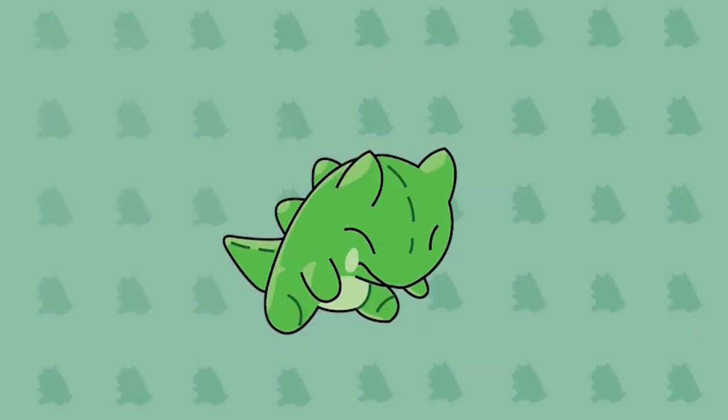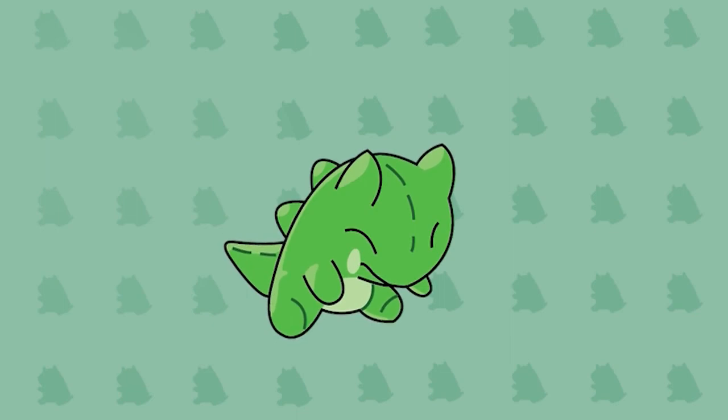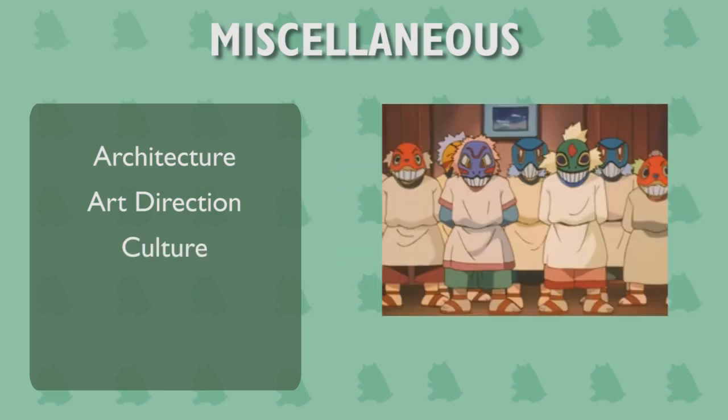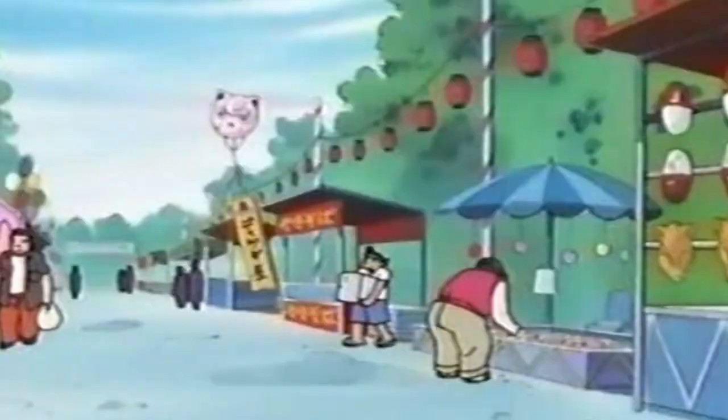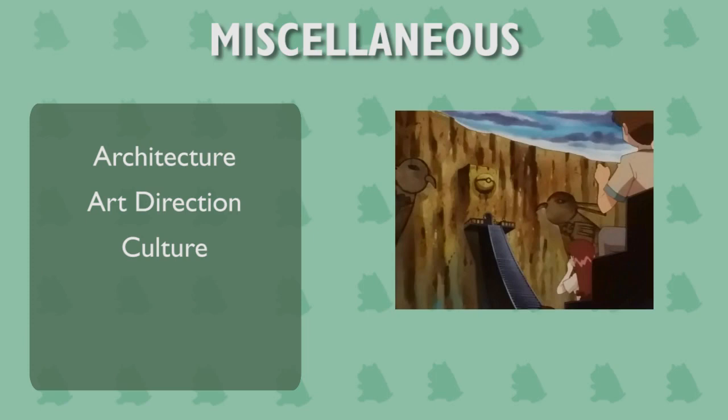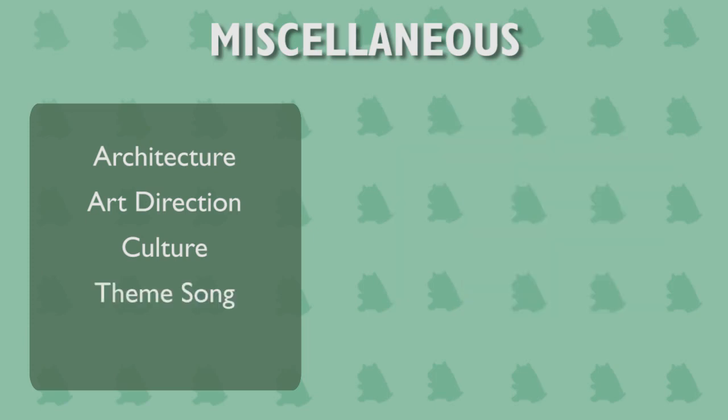Miscellaneous. You've got the important stuff out of the way — here's the extra credit. Architecture and art direction: this would come from your initial inspiration. Culture: also from your initial inspiration. Do they have festivals? Do they have a local urban legend? Is there some ritual involving the town's main attraction? Theme song: this mainly applies to the game version of towns, as music is iconic to the town's identity. Roof color: this is also a game thing.